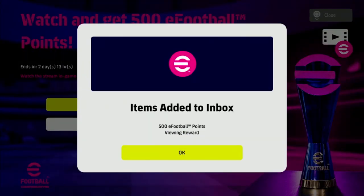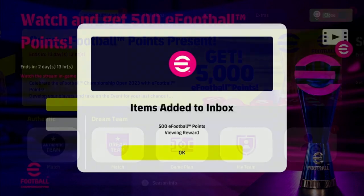It is very easy — all you do is click on this and then open the banner and you will have 500 eFootball points as your viewing reward. You can go on then to watch the stream, or go back and watch the stream a little bit later, but the items will be added to your inbox.